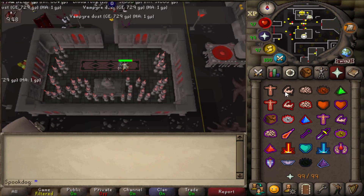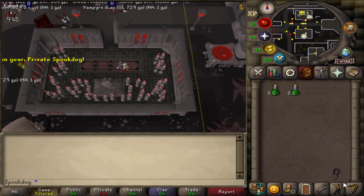The altar does a tiny amount of damage to you when you pray to it, but the most it can take is 3 HP.